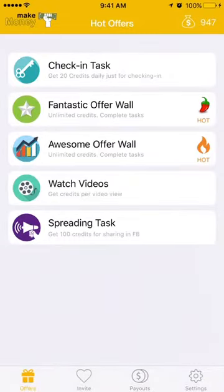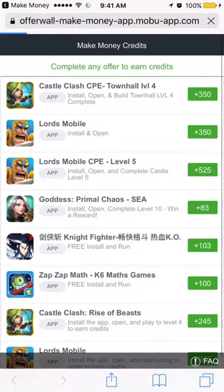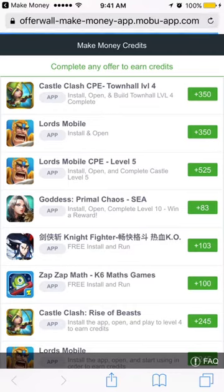You can also go to the Awesome Offer Wall, which also offers unlimited credits. For example, the first one is Castle Clash — you install, open, and build the town hall until level 4, and then they will give you 350 credits.